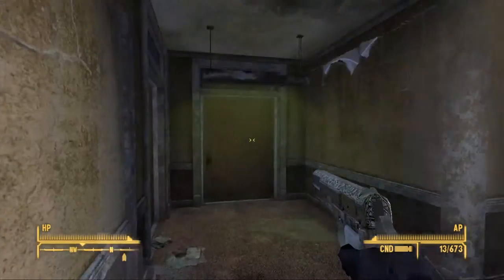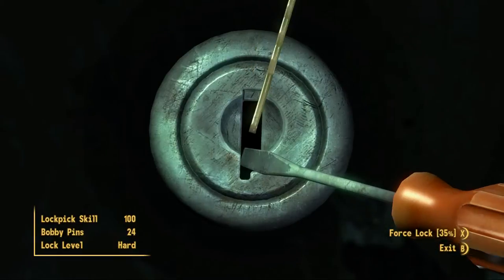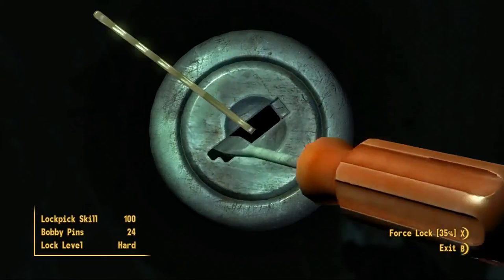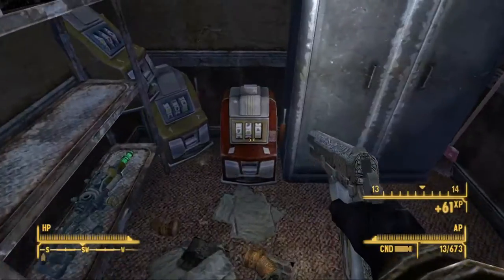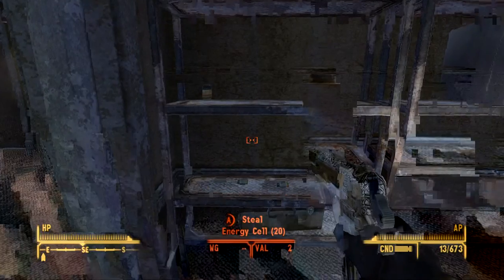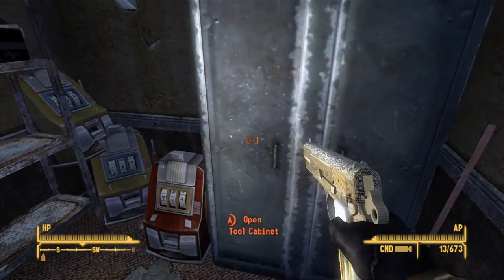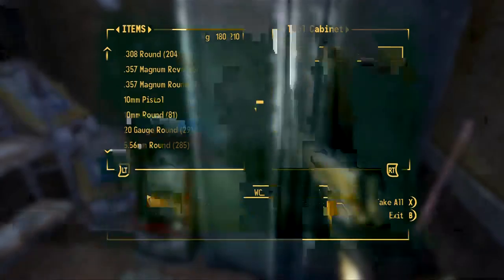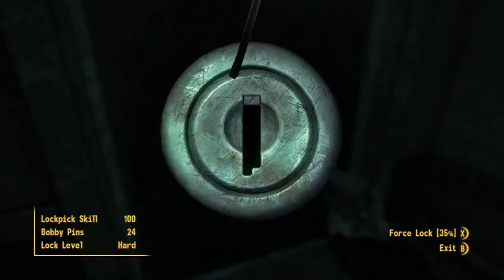Yo guys what is up, it is Nick, we are back on Fallout New Vegas. We are going to be looting - this may just be a whole looting episode. Oh yeah, plasma rifle! It's really stealing at this point, everybody's dead, it's just me. Tool cabinet - oh yes, microfusion cells, nice. Okay, next door.